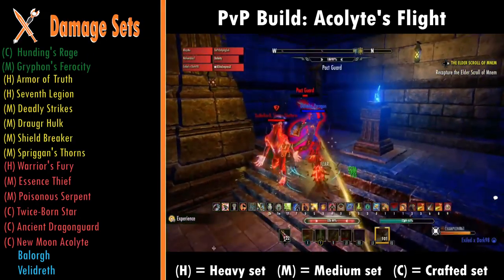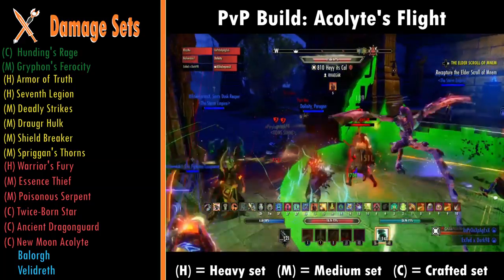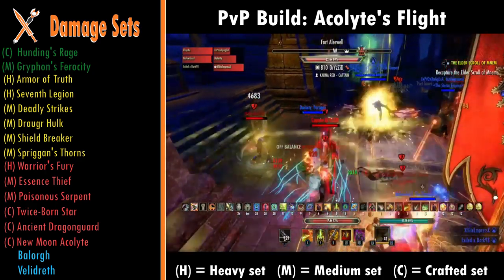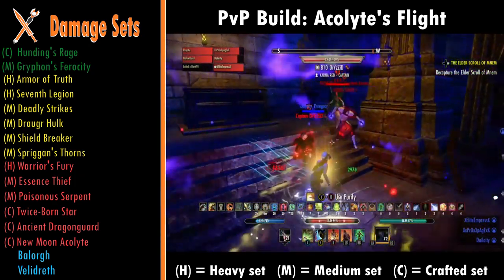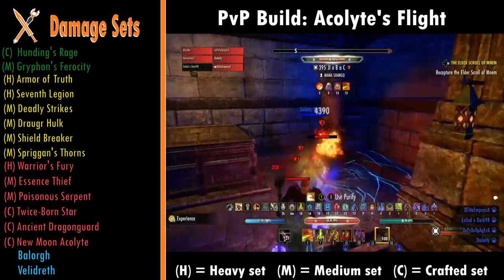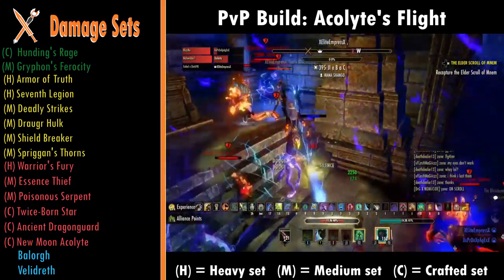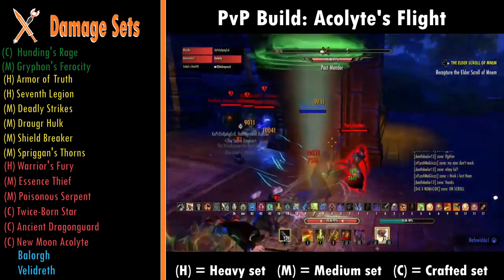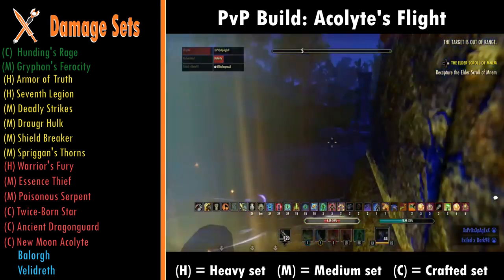For damage sets, the first green set is Hunting's Rage — a crafted set with nice damage and crit chance, a really good stable set. Griffin's is a medium armor set giving minor Force (10% more crit damage) and minor Expedition (move faster when you do damage) — really good on Nightblade or Templar. For yellow sets, Truth is a heavy armor set where setting enemies off-balance gives loads of damage, so if you use Dizzy Swing run this. Seventh Legion is another heavy armor set where using an armor ability like Ice Fortress gets you extra damage — it doesn't work with the Nightblade passive armor thing though. Deadly Strikes is a medium armor set perfect for DoT builds, really good on Stamsorc or Stamzork. Hulking Draga is another medium armor set giving loads of stamina — like Owl's Defiance but the stamina version, more stamina means more damage.